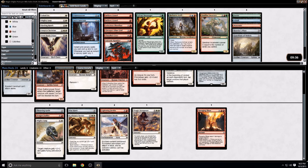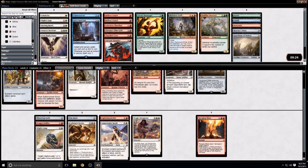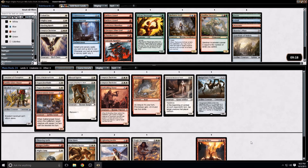I think probably we cut a Mighty Leap — one is fine, I don't think we need two. Warhorn and Throwing Knife both sound good to me. Kithian's Tactics sounds good, especially with the Hangerback Walker. Suppression Bonds of course. Tragic Arrogance, yes. Lightning Javelin, yes. Ravaging Blaze, yes. So I guess we are going to cut one creature.